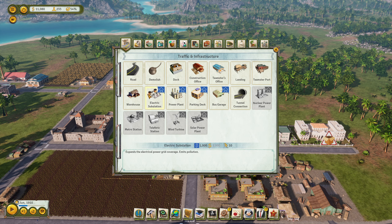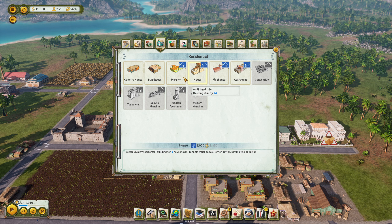How is the oil well? Also needs no electricity. Electricity might not be as important. Mansion - better quality residential building, tenants must be well off or better. Flop house - tenants must be at least poor. I think we will have some flop houses. Apartment - tenants must be well off or better. I think I like to have a flop house.